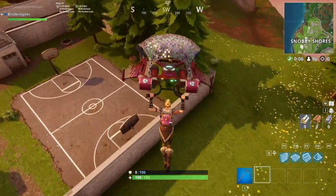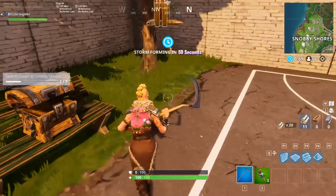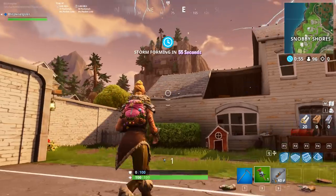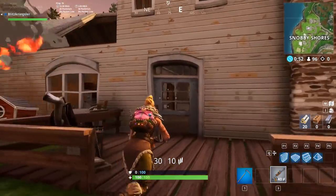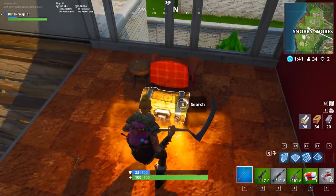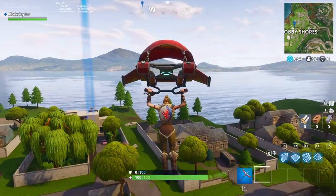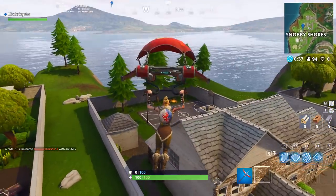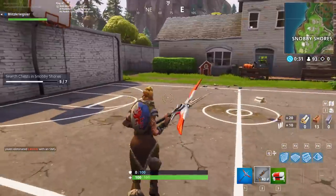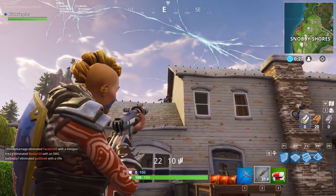It gets a little bit easier on later drops. This time I dropped farther away on the other side of the map, came down and got the same chest — it worked out really well. Got some Clinger grenades, which is awesome because we can complete the Clinger challenge. There was a weird bug going on with my sensitivities, but I'm pulling some damage and there's the first Clinger kill — very nice.